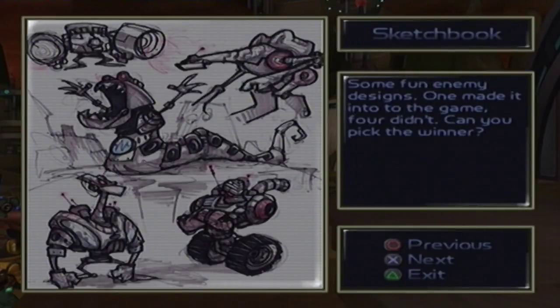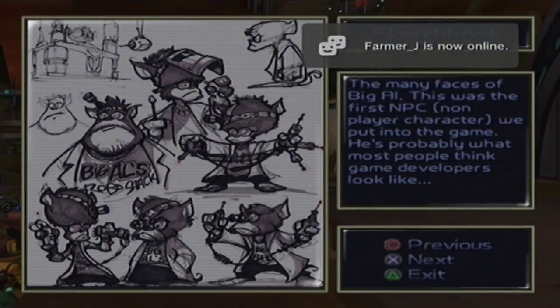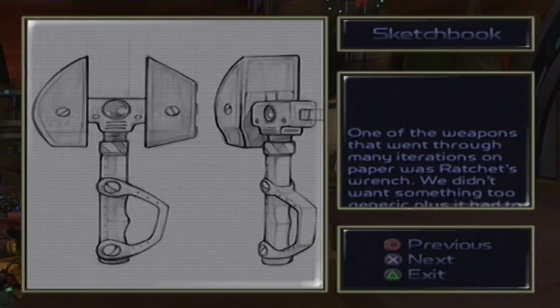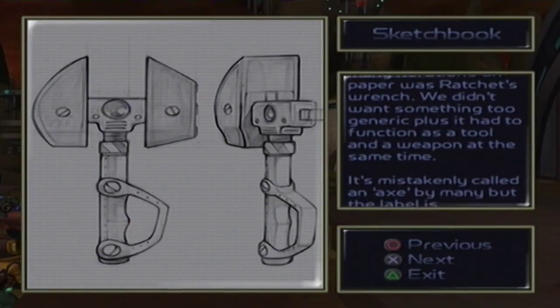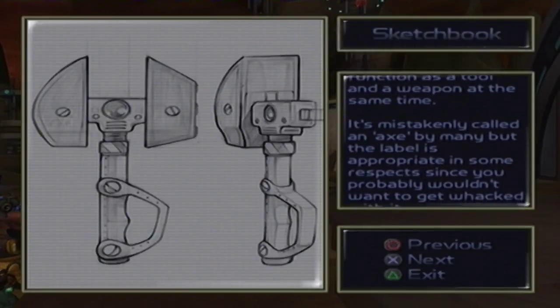Some fun enemy designs — one made it into the game, four didn't. Can you pick the winner? I think it's the top left or bottom left. It's definitely not the middle. Too many faces of Big Al. This was the first NPC we put into the game — he's probably what most people think game developers look like.